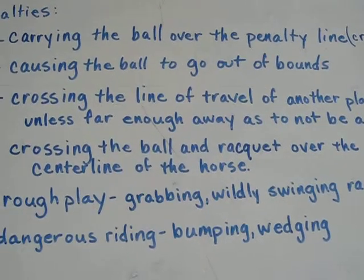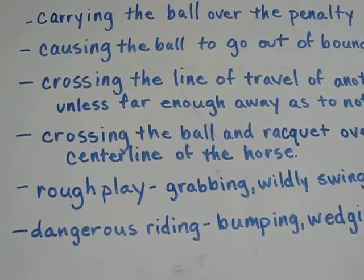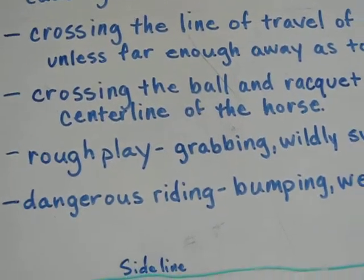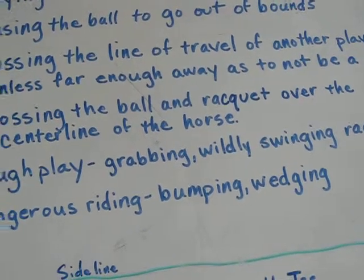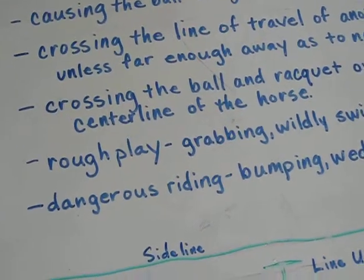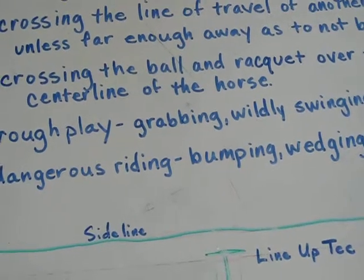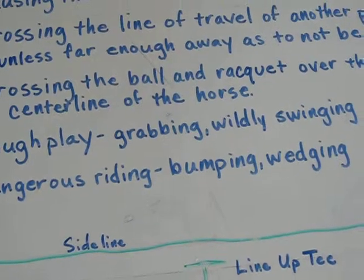Crossing the ball and racket over the center line of the mount — you're supposed to keep it on your stick side. Rough play: grabbing the player with your hand, using your forearm to knock them (you can use the upper part of your arm). Wildly swinging the racket will be penalized. Dangerous riding such as bumping — you can't bump another rider or let your mount's head touch another rider or mount. And wedging is where two people sandwich another rider to cause a dangerous situation, which is called wedging or sandwiching.